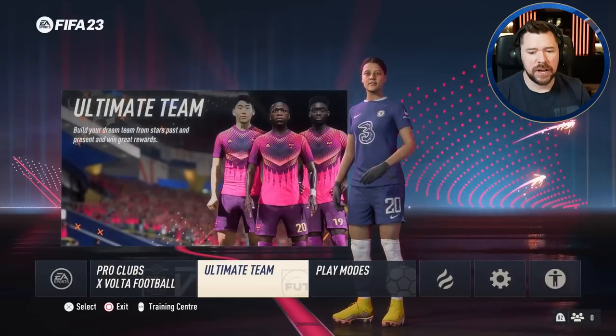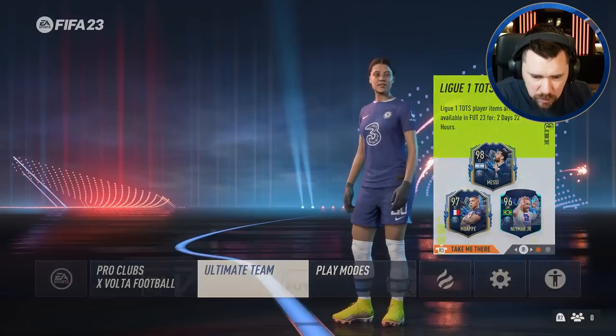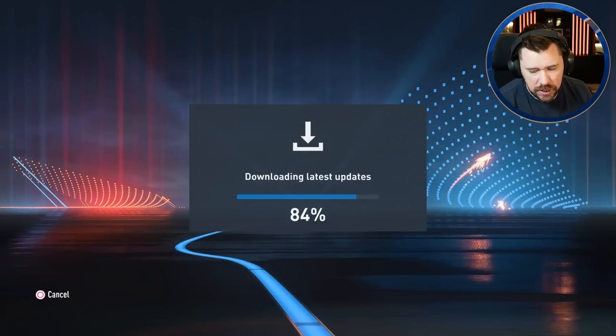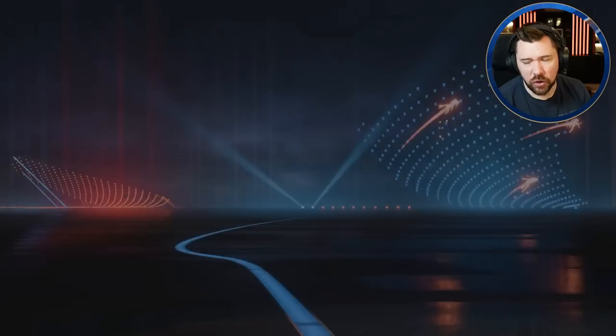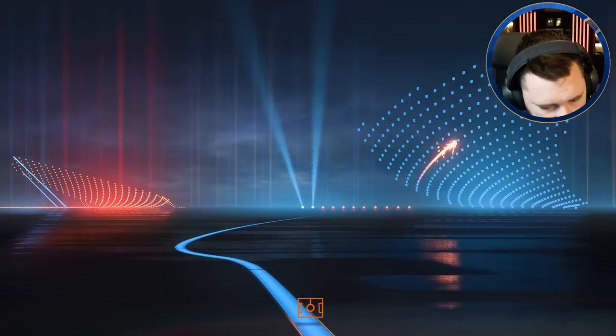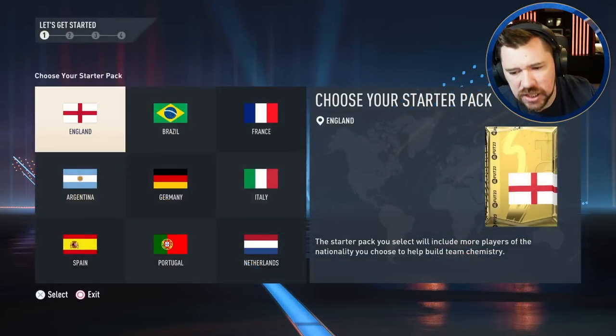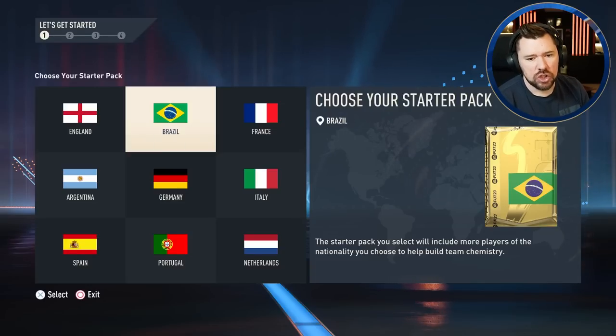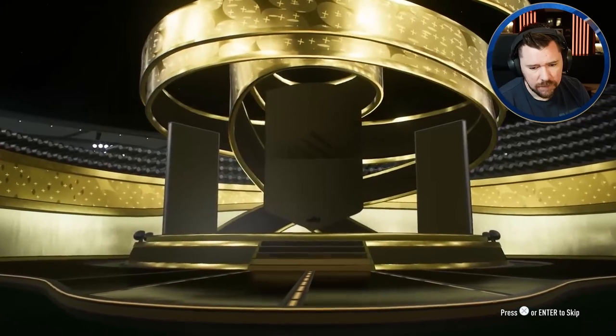We are going to start a brand new account to show people how to play or how to start Ultimate Team during Team of the Season. Lots of people have got the game from EA Play Pro, Xbox Game Pass, and all sorts. If you are brand new to the game, I'm going to show you best practices in the first few hours to get yourself a team good enough to play and qualify for Fut Champs.